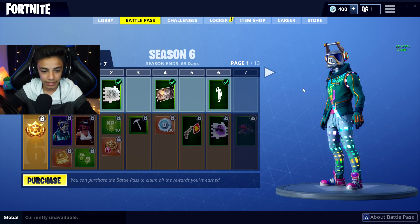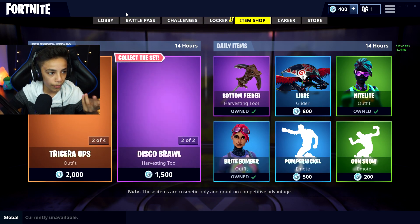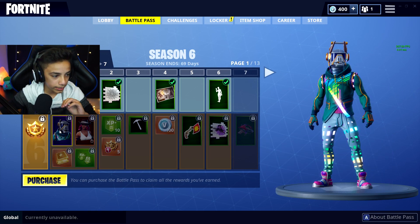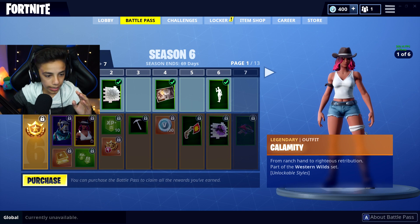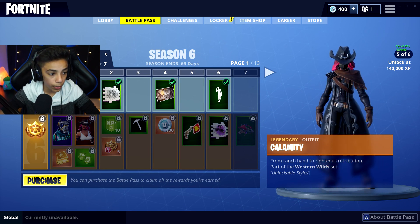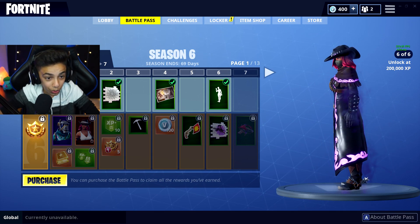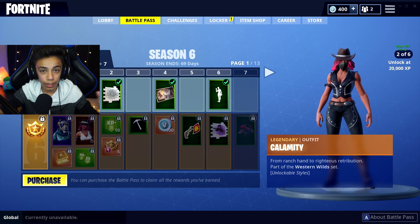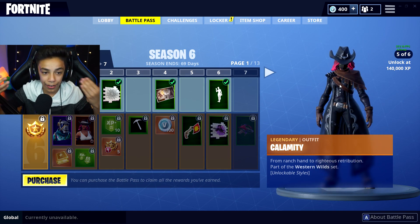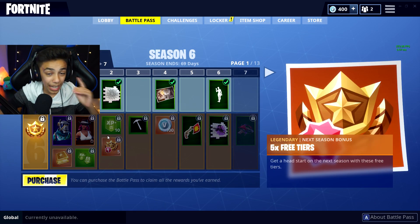And then we got the Calamity. It's kind of like the Drift, guys — you can rank her up into different styles. Oh my God, this looks so freaking cool. It starts off basic, but as you level up you get higher and cooler looking stuff. There are little lights on her jacket, which is really cool. I like how they add these different styles that you can do in Fortnite.